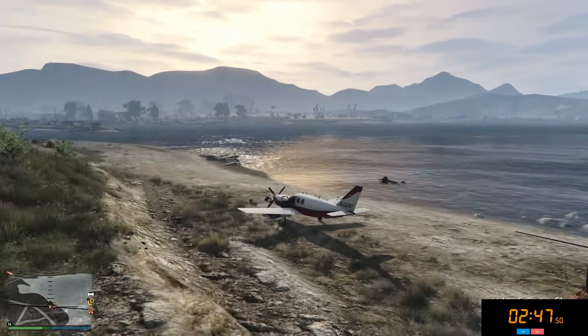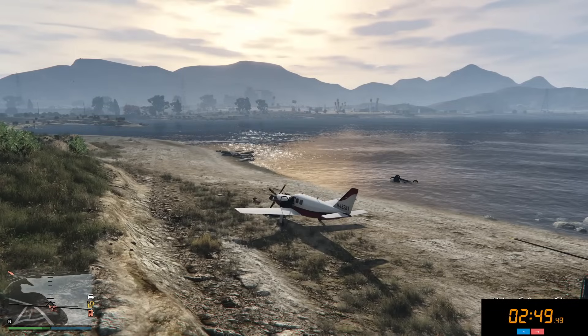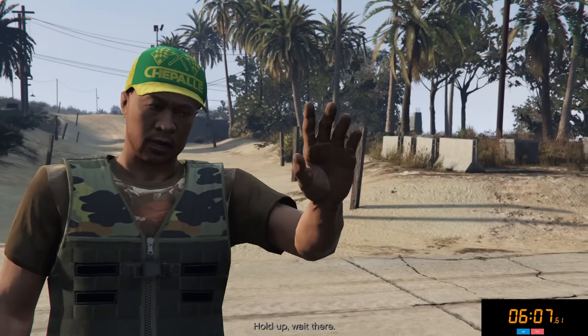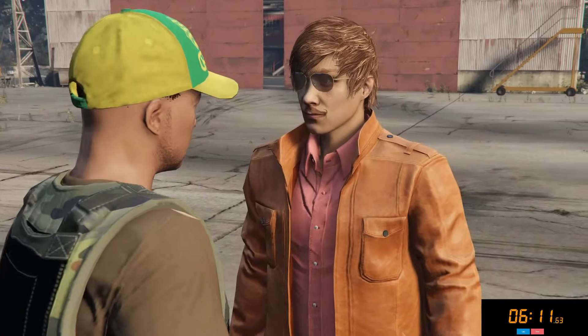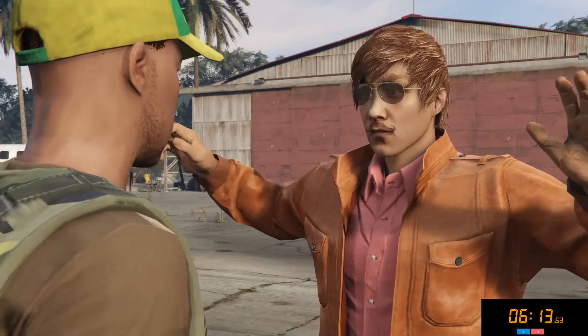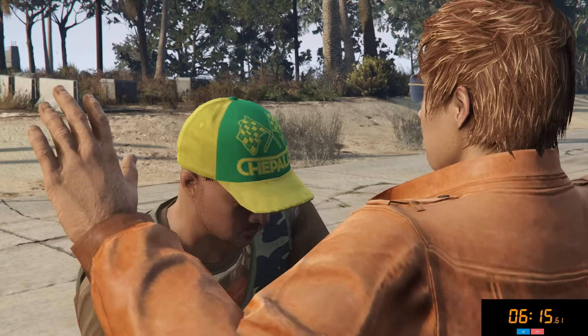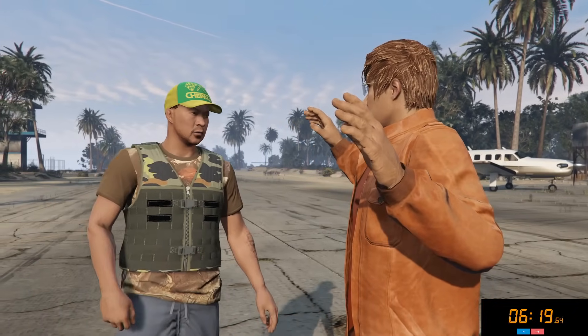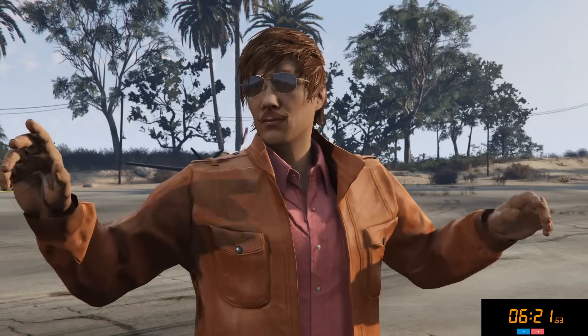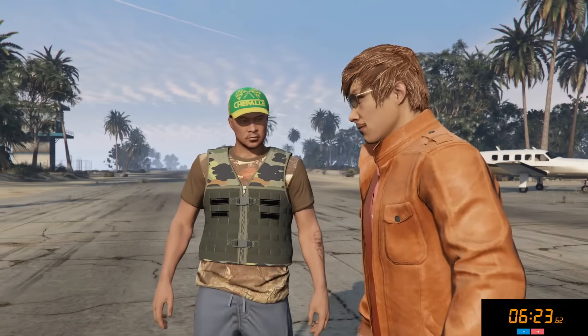After killing all the guards, we are going to make our way over to Cayo Perico. 18 years of flying later, we have finally made it to Cayo Perico with about six minutes on the clock — not too bad. Normally I try to get there in around five minutes, but obviously it depends on where you spawn. If you get Zancudo, it's going to be way faster than obviously getting an area like Grape Seed or Pulido Bay.